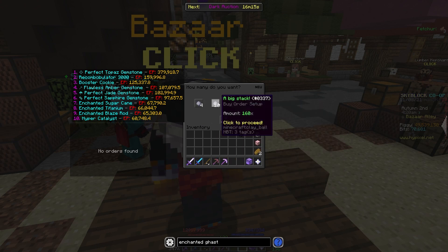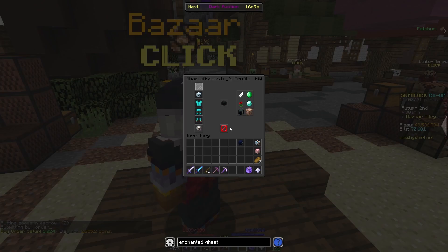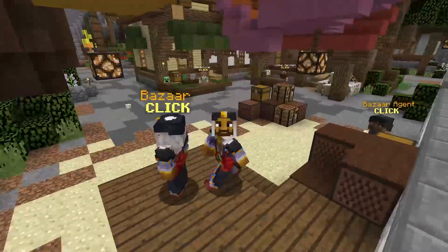So with a buy order, let's say we wanted to do 1,000 at 2,355 coins — so let's make a buy order. And then we just have to wait for that to quickly fill and then craft it all up. You'll see it fills basically immediately because of all those people selling instantly with their minions.